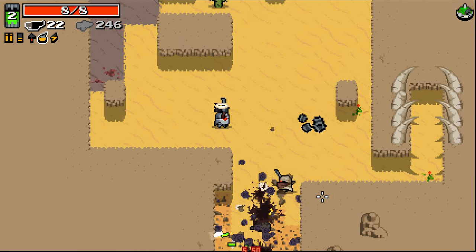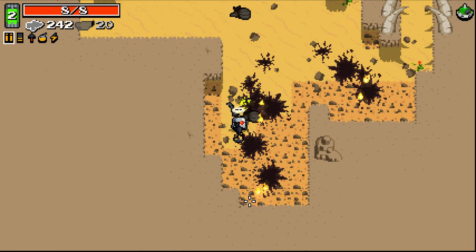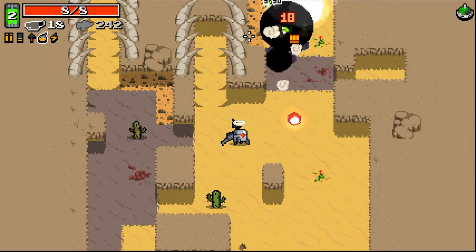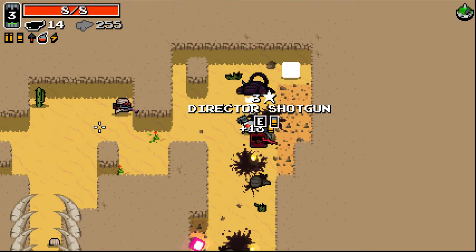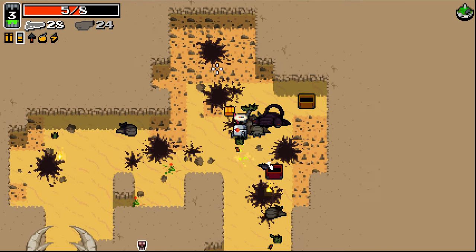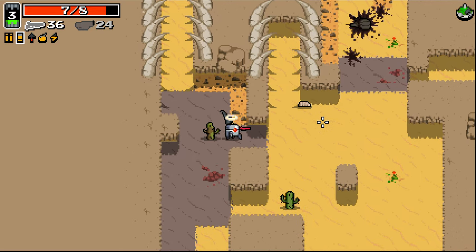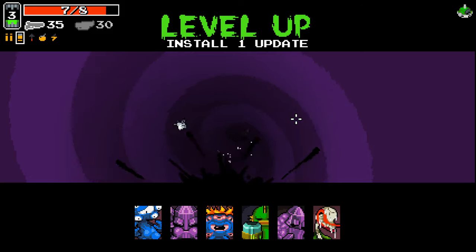Can you munch down on cursed weapons to remove them as this character? I'm unsure, but that seems like a good way of being able to remove cursed weapons. The fact that it's multi-bombs means we can potentially take out two or three enemies. A director shotgun seems fantastic. We'll see if that gets auto-munched - it did!